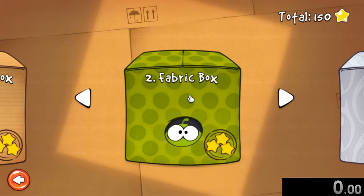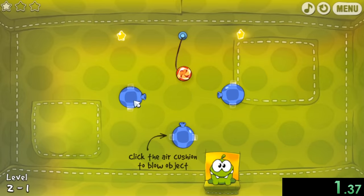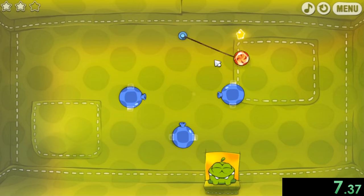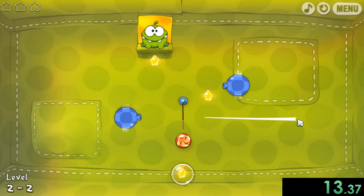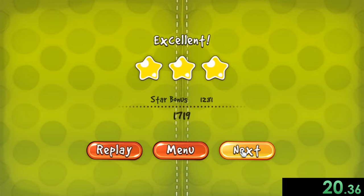So we're also going to be speedrunning through box number two, the fabric box. We can start our timer as soon as we get in right here. Now we have these blue things which spurt out air. I'm going to call them blue things that spurt out air because I can't really think of another name. I know I'm amazing at naming things. But anyway, these blue things — you can use them in some pretty cool ways.